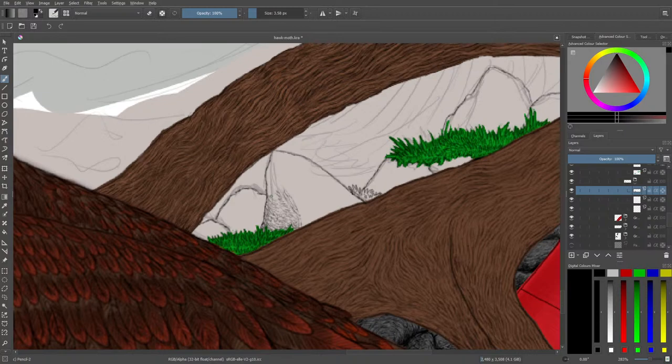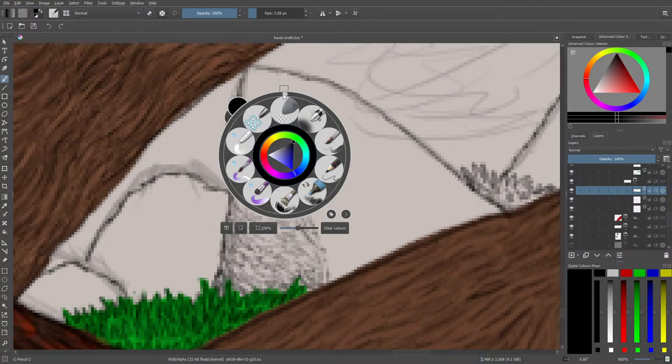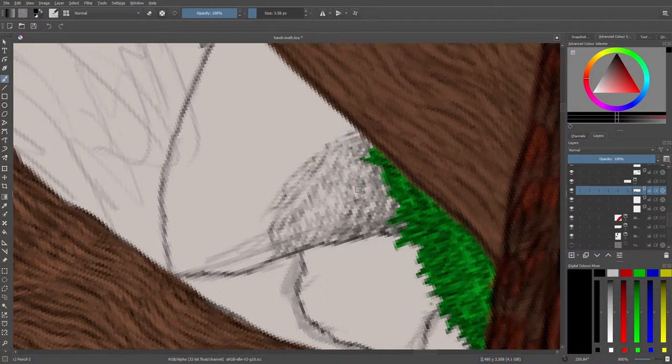Today we're going to be working on these rocks, and hopefully once these rocks are done, all of the drawing is going to be done less problematic. I actually want to be doing this because I want to work on these rocks — look at the pattern. Much better effect. So what we're going to be doing here is actually creating these rock effects, this rock texture, that needs to be drawn over the sketch.